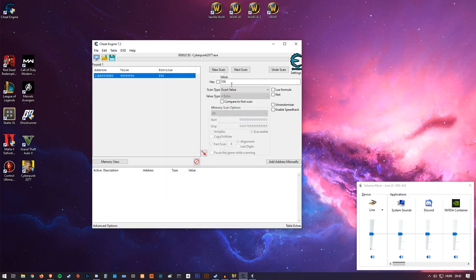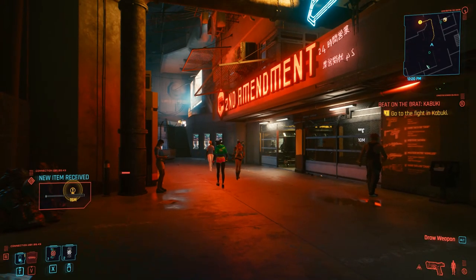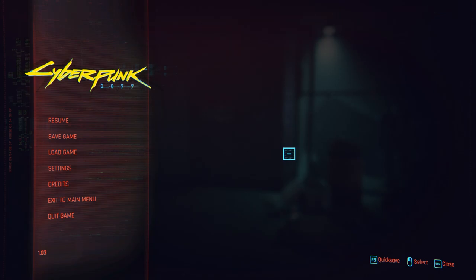One more time as a recap: open Cheat Engine and attach it to the game using this button. Enter your current money amount and do a First Scan. Then change your money in-game, enter the new value, and click Next Scan. Repeat until you have one address, then right-click and change the value. That's it.